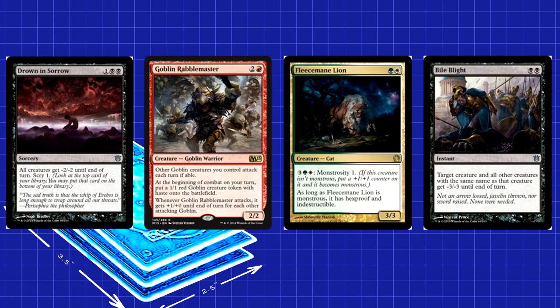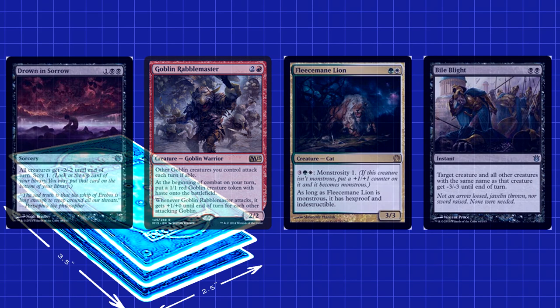Against aggro decks, Drown in Sorrow is pretty amazing. It deals with all the 2/1s, Goblin Rabblemaster, pretty much anything that aggro decks throw down early that isn't Fleecemane Lion. For him, you've got Bile Blight if you need it.